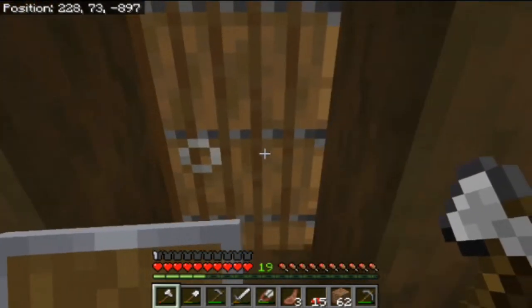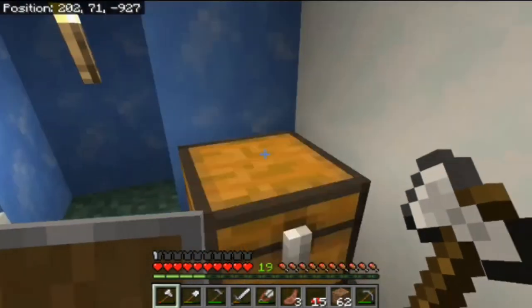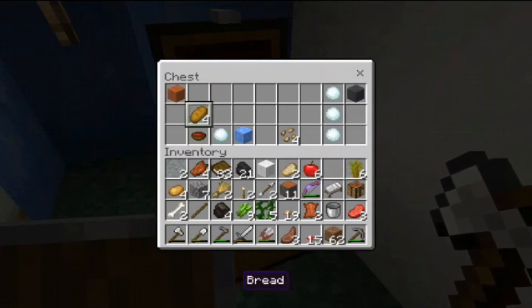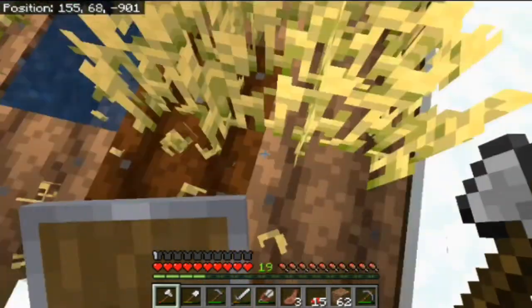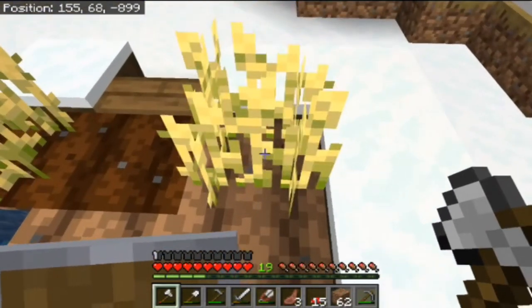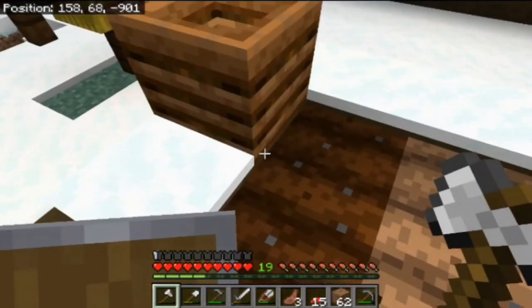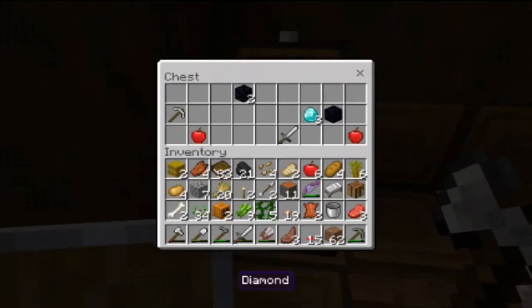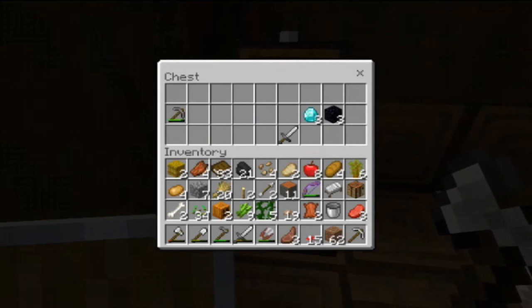I had to clean out my inventory a couple of times. I visited some of the villagers to see what they had to offer — I found some bread, potatoes, and beetroot seeds which I took for my farms. I also collected wheat and seeds from the farm croplands. I came across what I think was a forge, where I found three more diamonds, three blocks of obsidian, and I also took the iron pickaxe.